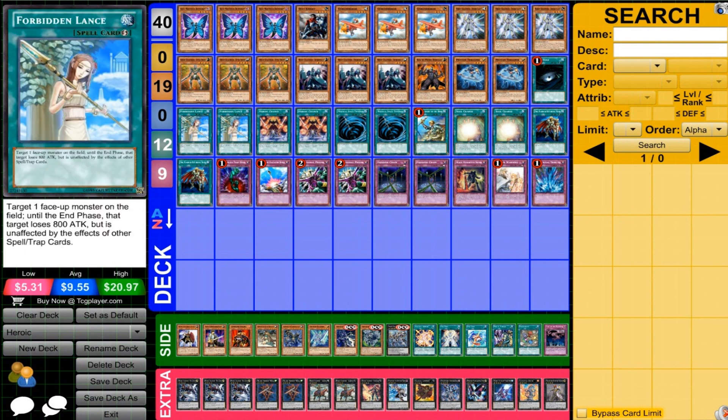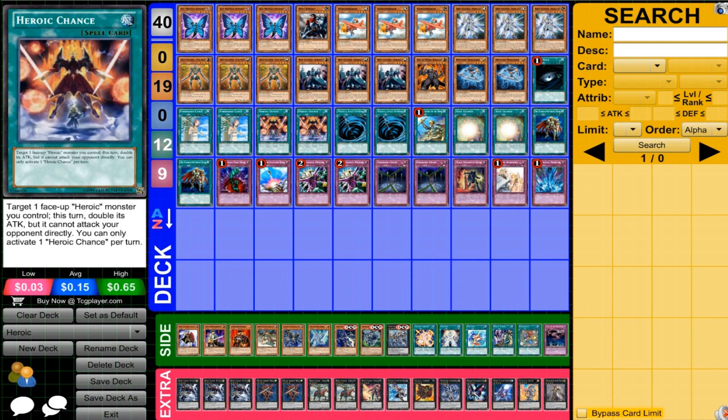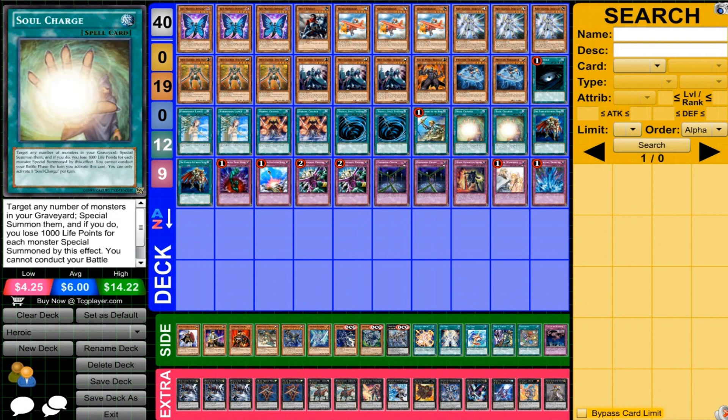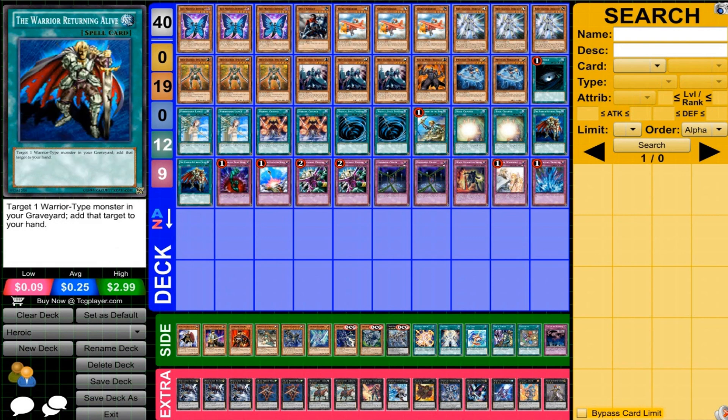We are running one Dark Hole, two Forbidden Lance to protect those XYZs — very important. Two Heroic Chance, just insane in the right situations — with Excalibur you'll be able to get to 8,000 attack, so it can be very powerful. Two MST, Reinforcement of the Army, very good for this deck — obviously searching out what you need, definitely good for making Double Lance more consistent. Then two Soul Charge, kind of a backup in this deck for getting those XYZs out — very useful since we're going to make use of a lot of that Graveyard stuff. And then two Warrior Returning Alive, very good for this deck to reuse some of the powerful stuff we have access to.